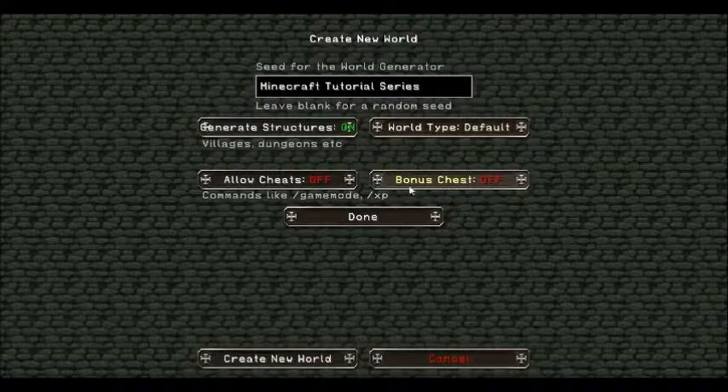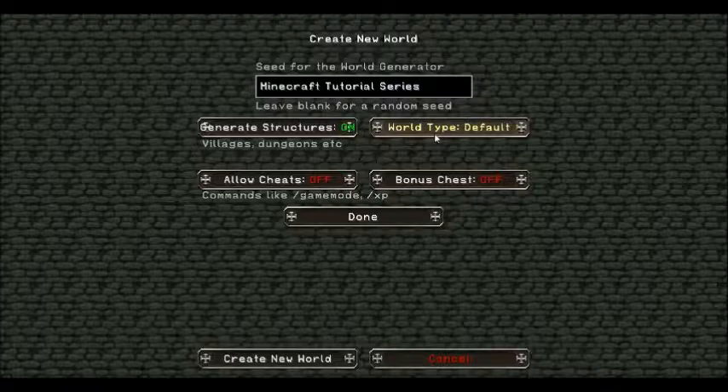I'm going to go with default. Bonus chest just gives you a couple of bonus items in the very beginning. Allow cheats — I'm using off. And generate structures will do things like villages, dungeons, mine shafts, the end portals, stuff like that.